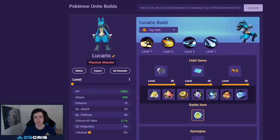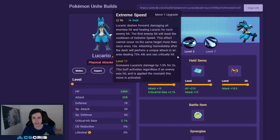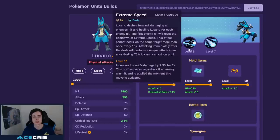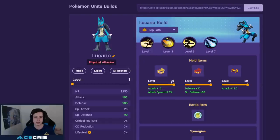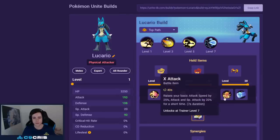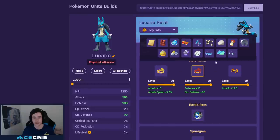For Lucario the best build is still Extreme Speed and Bone Rush with Razor Claw, Weakness Policy, and Attack Weight — we make use of his high scalings and try to do as much damage as possible, always with Full Heal. You can also play Power Punch and Bone Rush — also totally fine. For that I personally like Muscle Band, Attack Weight, and Focus Band. For Power Punch Bone Rush I'd also go Eject Button. For Close Combat you can play with X Attack or Slow Smoke and Muscle Band, Weakness Policy, and Attack Weight.